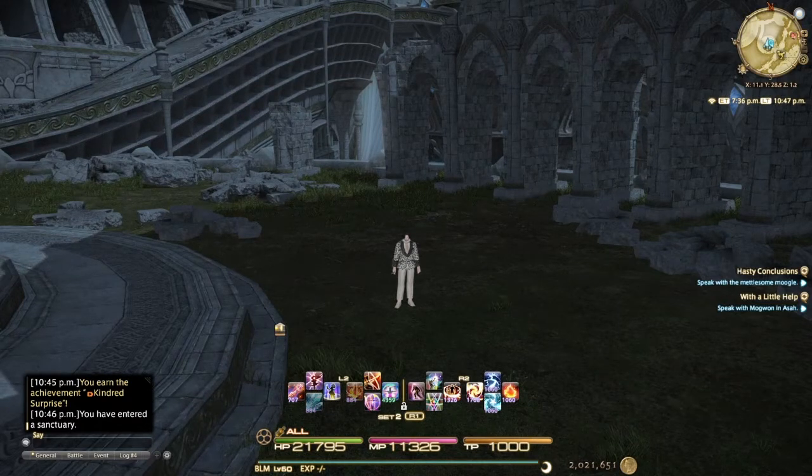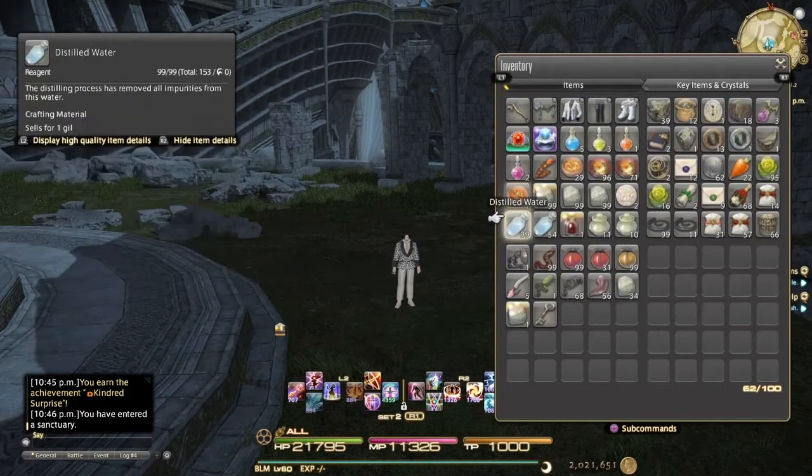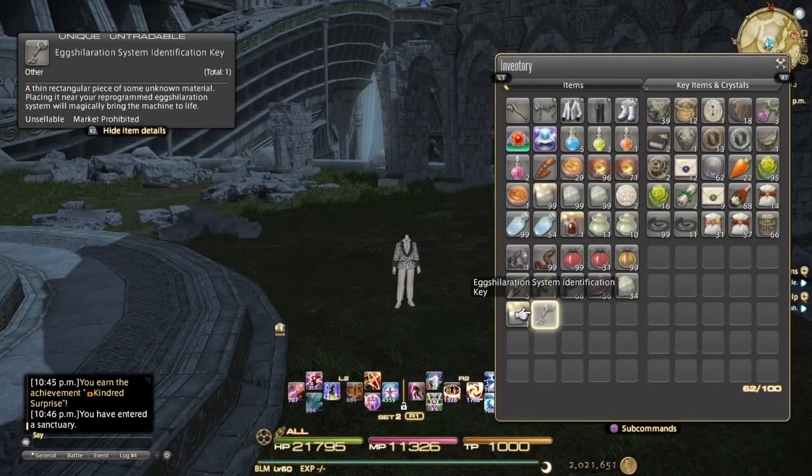This is a video to show you the amount that you get from the new event going on right now — the Easter event. If you haven't done this or you haven't logged in today, go to the amphitheatre in Gradenia to start the quest. Once you've finished the whole questline, you'll get this key, and this key gives you the egg mount.